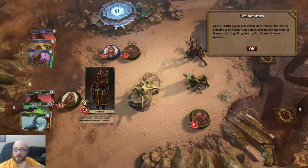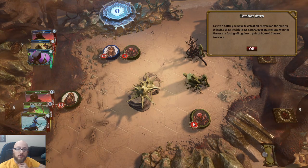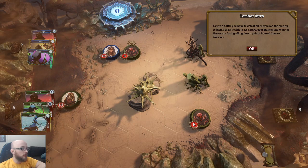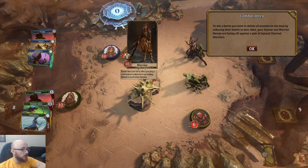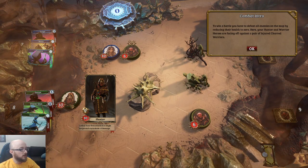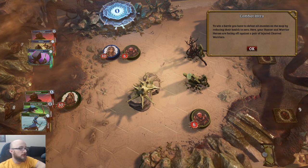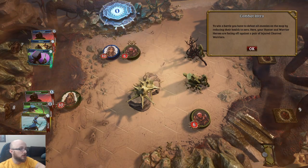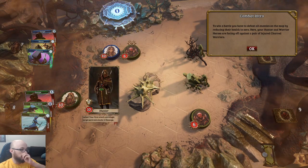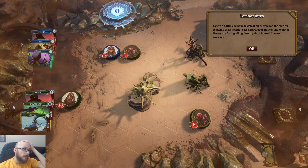I assume Defend is some type of block. "Lethal" — your first attack on a single target each turn deals plus two damage. Okay, straightforward. And then these guys — I assume the eyeball popping up is like a vision cone, so they're actually able to see whatever that is. You can't interact with these in any way.